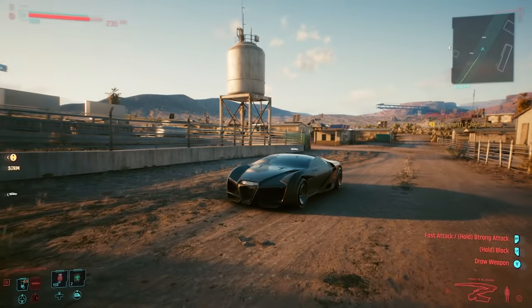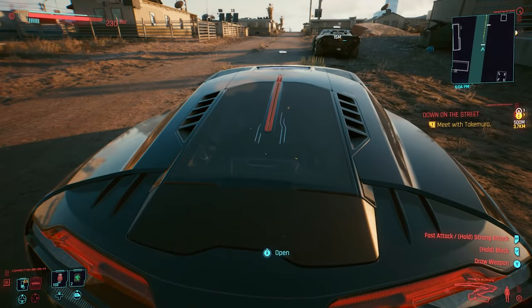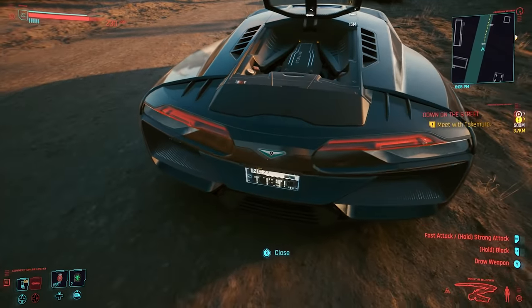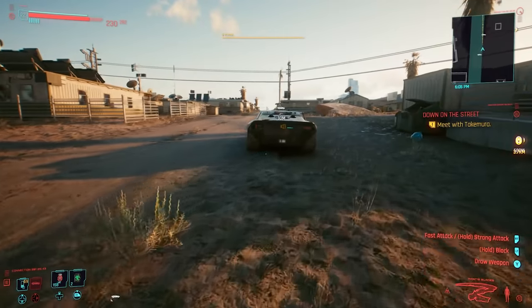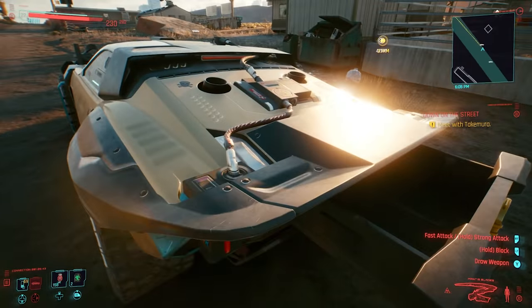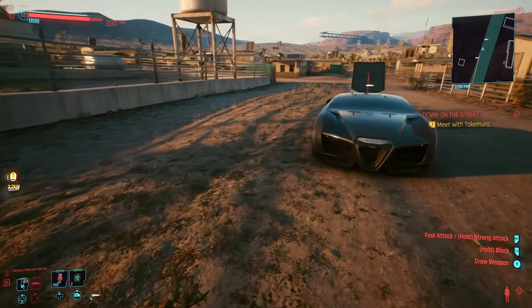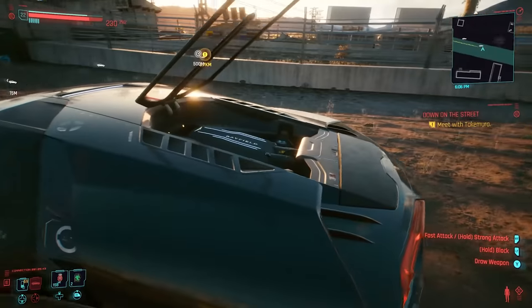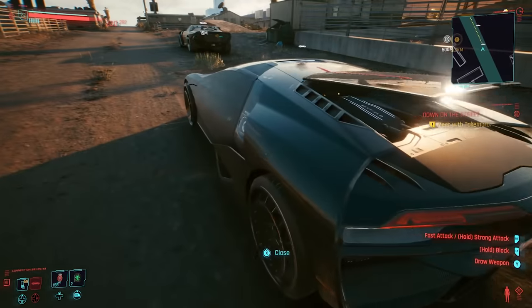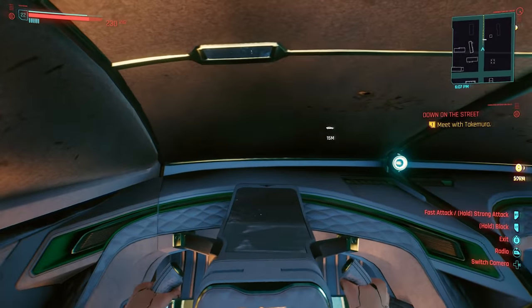One of the interesting things about the Caliburn is that since it doesn't actually have a trunk, you can't store your weapon stash in it. Most of the other cars have weapon stashes. You can open the back there, and you can also open your weapon stash by just pressing X, but this one doesn't seem to have a weapon stash. Other than that, it's a pretty darn good car — extremely fast and bulletproof, which is great.